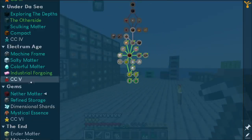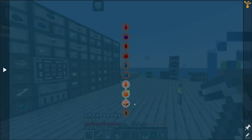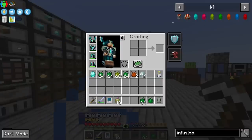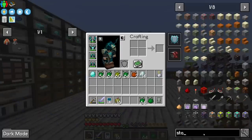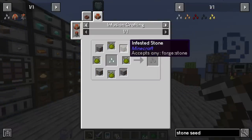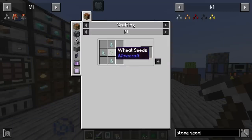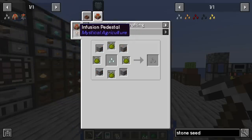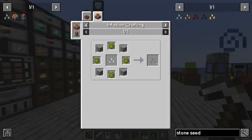In the Mystical Essence quest line, the key items we're after are the infusion altar and infusion pedestals, because we need infusion crafting to make the stone seed. The stone seed recipe requires four inferium essence, four stone, and one prosperity seed base — which is one wheat seed and four prosperity shards — all placed on the infusion altar. It's a fairly easy recipe.